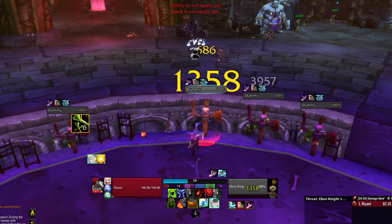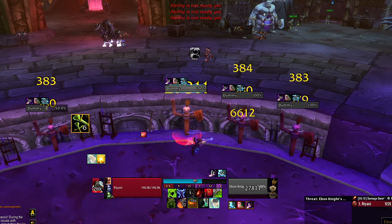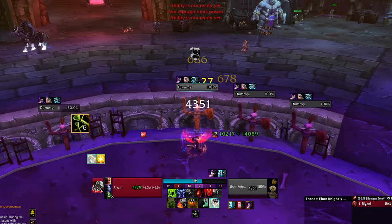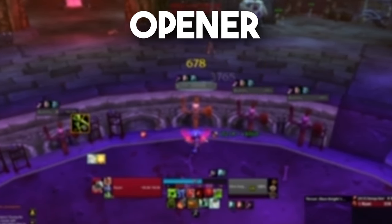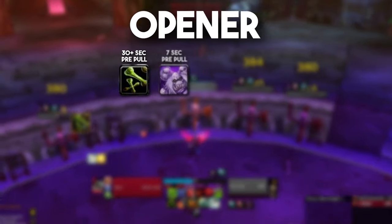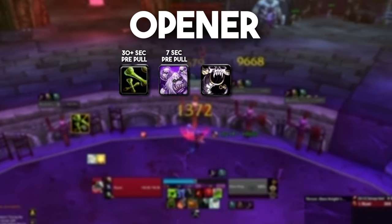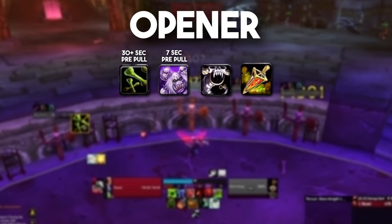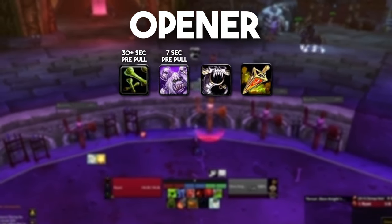The biggest thing people can do to increase their output is obviously pressing their spells correctly. The Blood DK rotation is very forgiving, but if you're not doing certain things, your DPS will suffer immensely. Here is how your opener should look in 99% of circumstances. At least 30 seconds before the fight, make sure you have an active bone shield. At 7 seconds before the pull, use Army of the Dead. Use Horn of Winter right after, which will give you 30 runic power for when the fight starts. Then 1-2 seconds before the fight, use a strength potion. Then once you start the fight, use the following opener sequence: taunt.